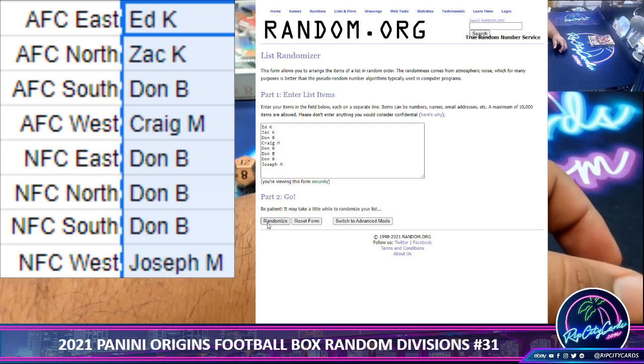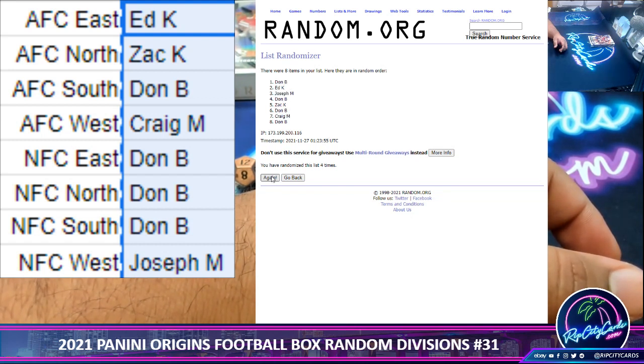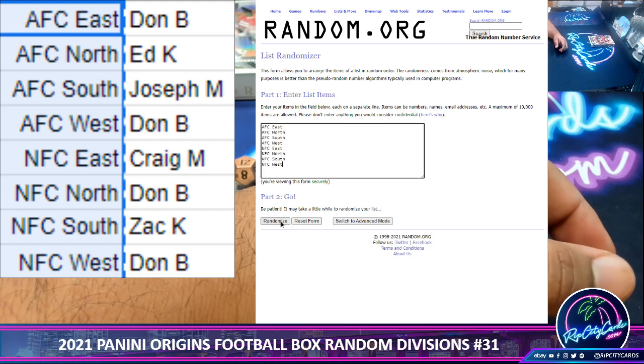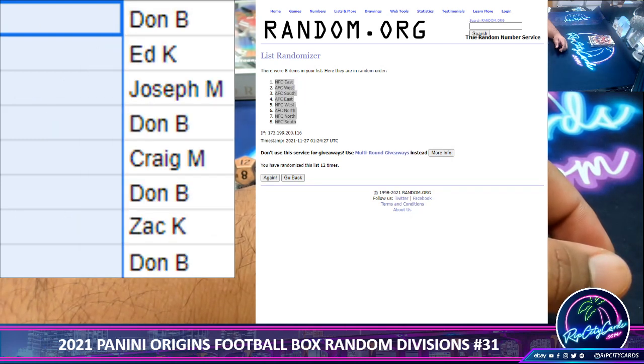Going 12 times, here we go. Glassbox Mojo. Money shot — 12. So we copy, paste. Now the divisions, 12 times. Here we go. And the money shot — 12. So we copy and paste.